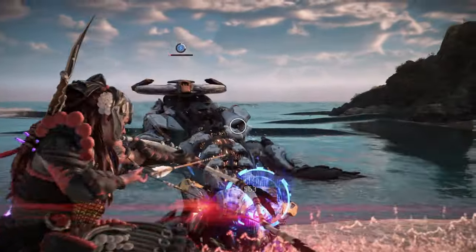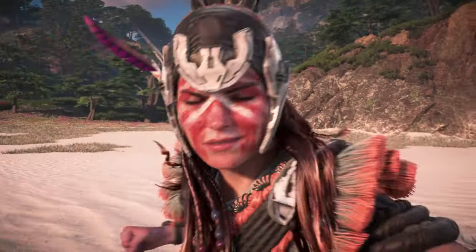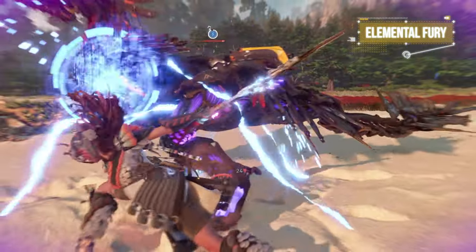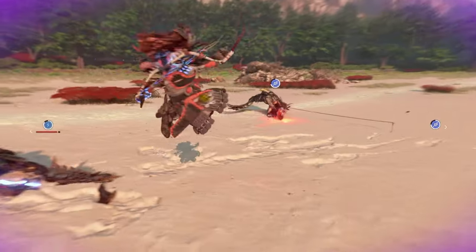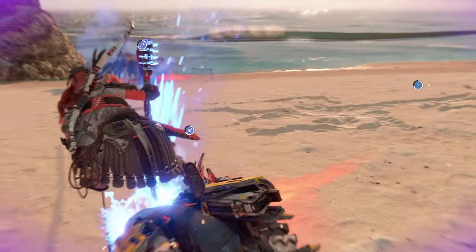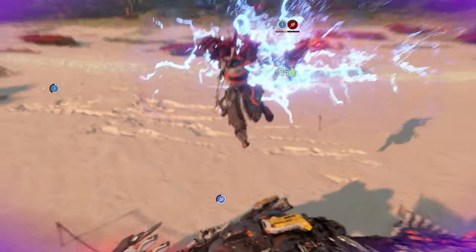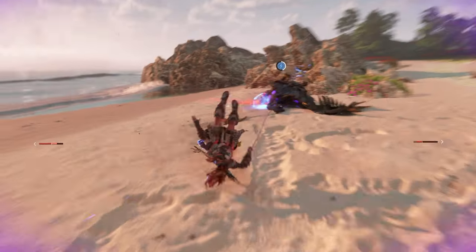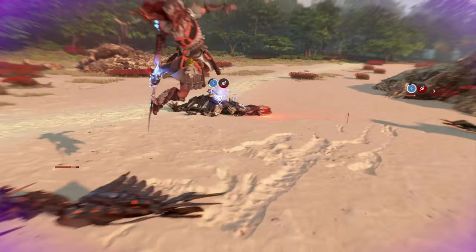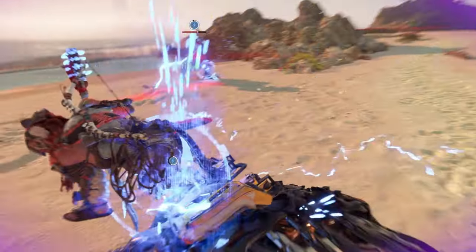Next is the Elemental Fury Valor Surge, which pairs wonderfully with the new Elemental Spear capsules and the Quen Commander outfit. The shock status can be applied through melee attacks, including the Grapplestrike once you've equipped a shock capsule. With Elemental Fury active, any elemental buildup will increase by 200%, allowing Aloy to easily shock machines with her melee attacks before chaining Grapplestrikes amongst them without being interrupted, since machines will continuously be shocked after each Grapplestrike. This one takes a bit more finesse, but it's definitely rewarding once you get it down.